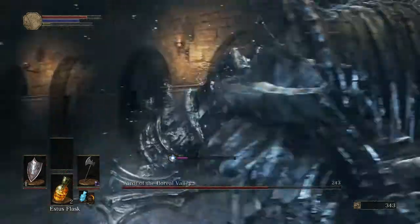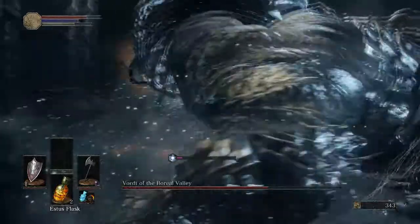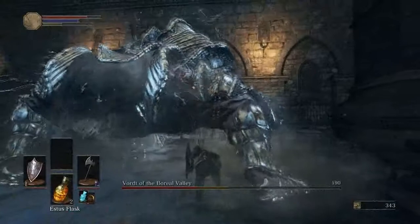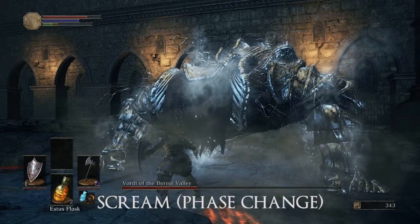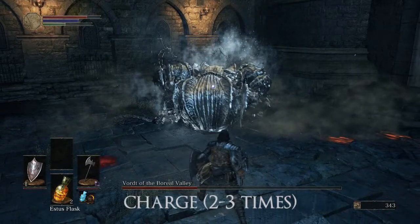I didn't bother cataloguing every one of his moves because in Dark Souls 3 especially, bosses have a whole bundle of different moves that are slightly different from each other. They mostly have some sort of indication of a phase change — the music changes and they become more aggressive, adding new spells or new attacks. In this case his phase change starts with a charging attack where he kneels his head down and tries to charge at you.